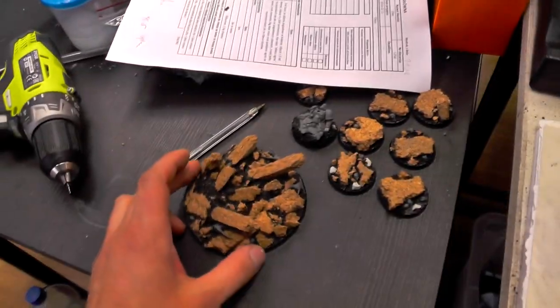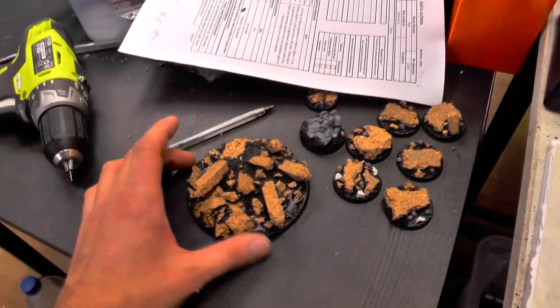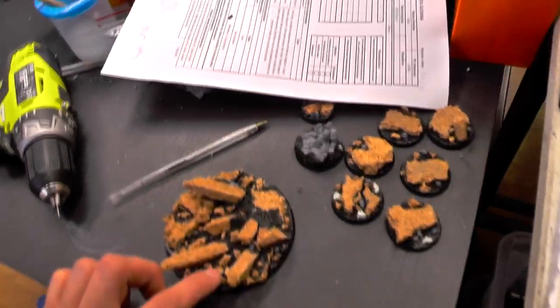And over here, some cool bases — what is this? It's for Magnus. Nice. And the goat heads from the Tzangors — yes, I think so. Cool.